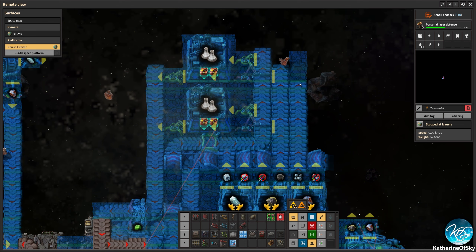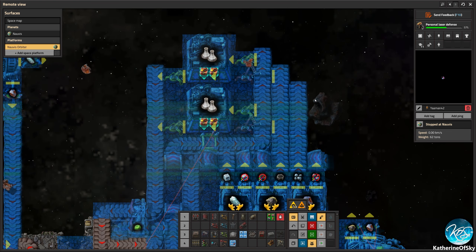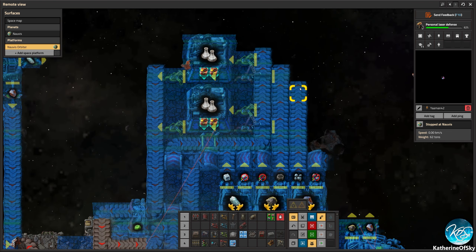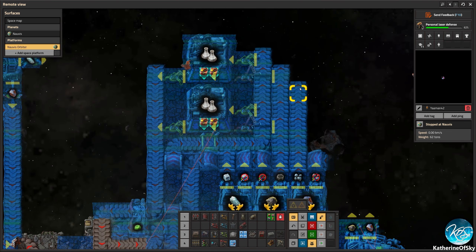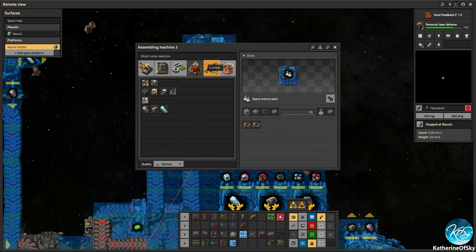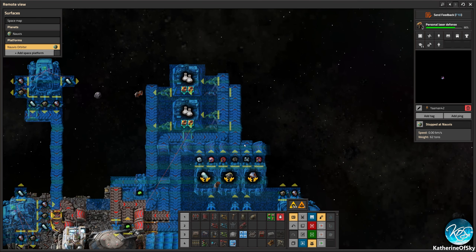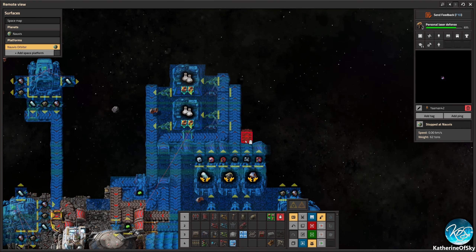We definitely need more space platform stuff. The platform also needs to have yellow inserters, because they use less energy. We don't need the iron ore here at all, I think. Where did the other part of this thing go? That's weird.